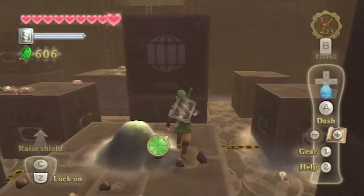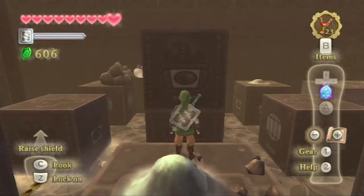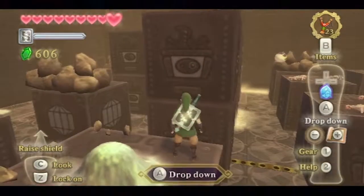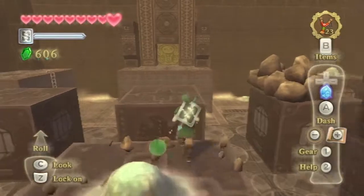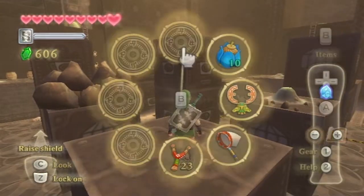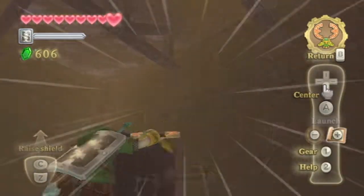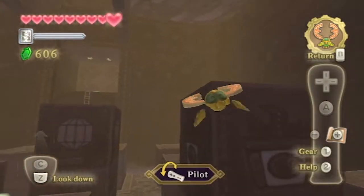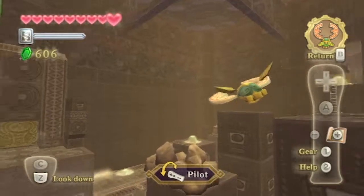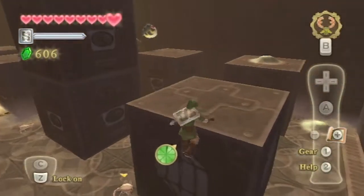Our objective is to get to that ladder we see behind this block. I think I'm supposed to break this somehow — I'm not too sure on that. Are there any bombs? Not from what I remember. I really hope I didn't get stuck early on, otherwise that would be quite embarrassing. Maybe I'm thinking of going in the wrong direction. I'm supposed to go this way, not that way.